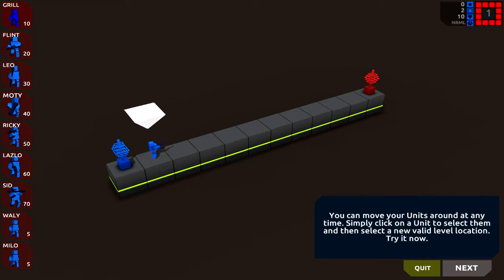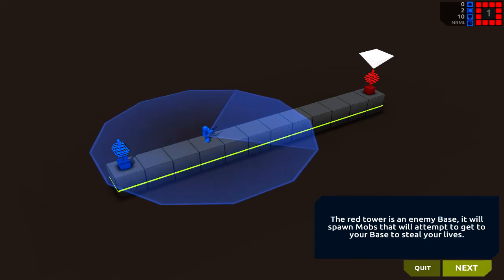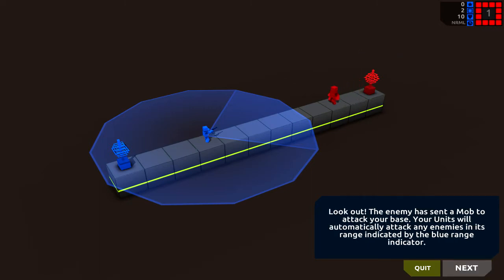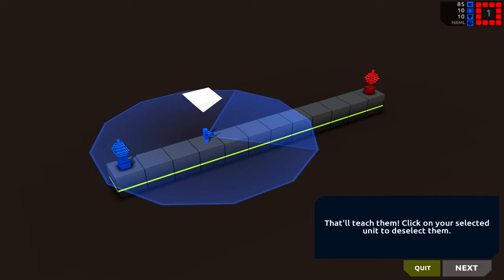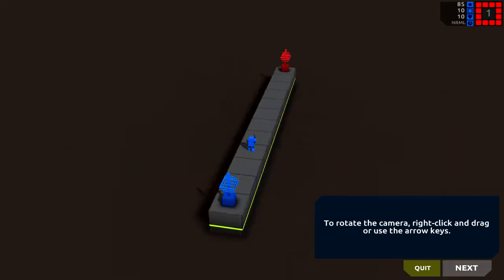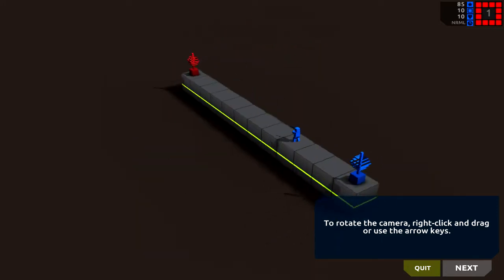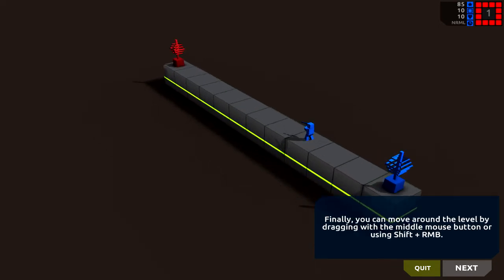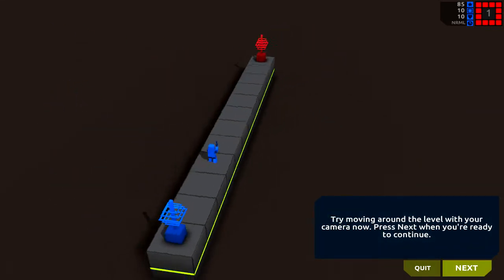Simply click on a unit to select them and then you can move them — sweet. Your units will attack any enemies in their range. The closer to the enemy base, the more points you earn for destroying it. Right click and drag — whoa, look at that 3D-ness! That's awesome. Zooming with shift and right mouse. Okay, I think I'm excited, it's quite nice. The whole control system is pretty cool.